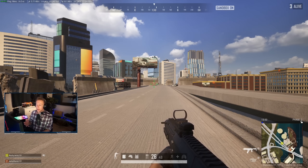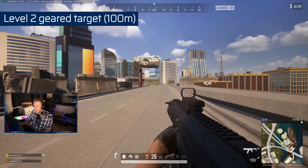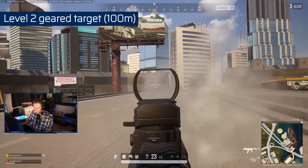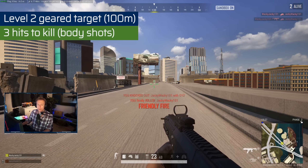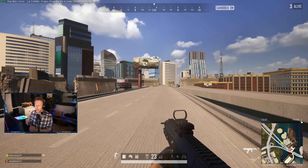Let's do a more realistic damage test — shooting the center body on a level two geared player at about 100 meters, which feels like the maximum distance you'd want to use this. Look at how hard it is to even see the target at this range. We got a three-shot kill here, which is actually not too bad — three hits to kill a level two player at 100 meters with a slug shotgun, hitting center body. Miss some shots and that might go up to four. At this range you'd probably just want to use a DMR instead.